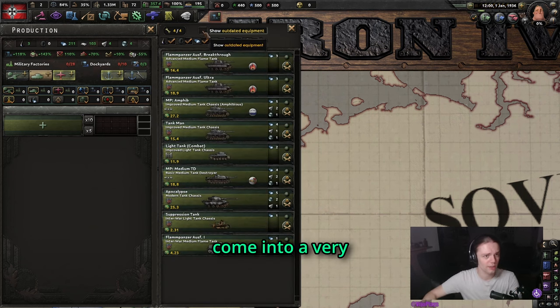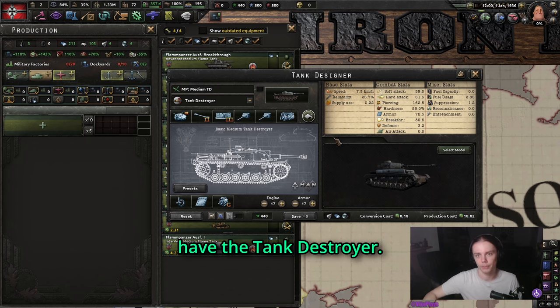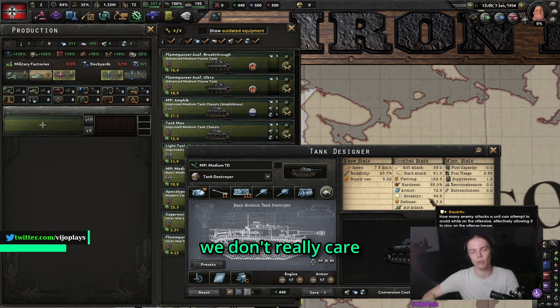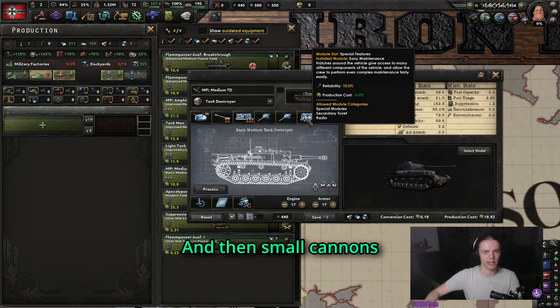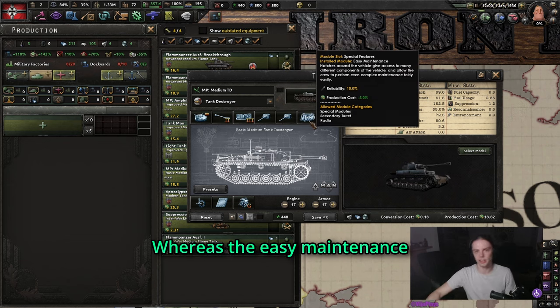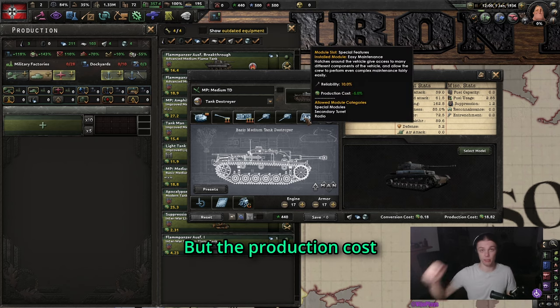With multiplayer, we come into a very interesting scenario, because we do want tanks that are actually able to fight other tanks. Because of this, we have the Tank Destroyer. This one combines the might of the medium tank — kind of. It has a lot less soft attack, but we are very interested in the hard attack, which is why we use the improved high-velocity cannon. Then small cannons as well as easy maintenance — small cannons give us some needed soft attack and nice hard attack, whereas easy maintenance gives a little reliability back. You're going to micro your tanks in multiplayer anyway, but the production cost reduction is very nice.